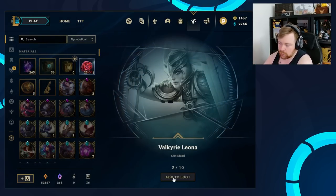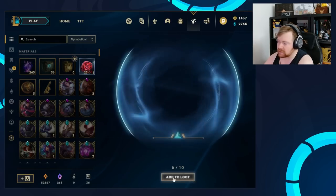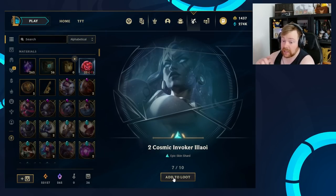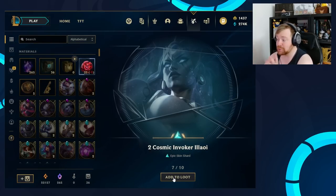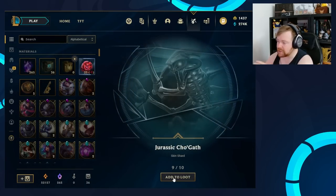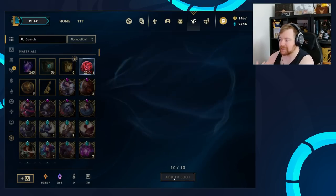So: Ruined Karma, Valkyrie Leona, DWG Twisted Fate, Cosmic Dawn Rakan, Beekeeper Singed, Project Echo — and wait, we did get bonus loot, because technically we have 11 pieces of loot, but two of them were the exact same skin shards. So we actually do have a bonus loot — that's quite funny. Two Cosmic Invoker Lulu skin shards, an Arctic Warfare Caitlyn, Jurassic Cho'Gath. And the next thing should actually be the bonus loot, which is 10 Mythic Essence. So there we go — that's actually quite funny.